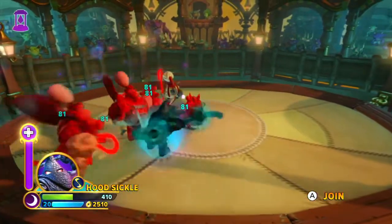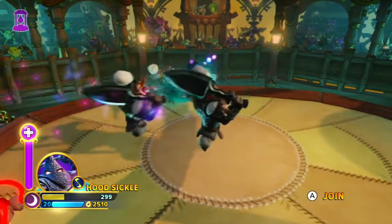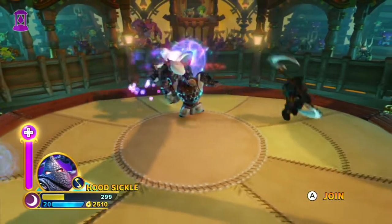The dash is good to get out of areas. That's basically all Hoodsickle has for moves. He's very basic.